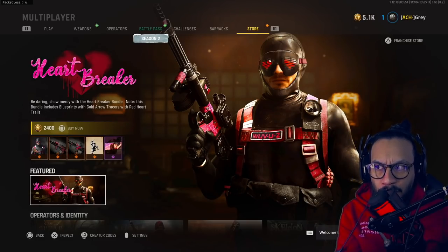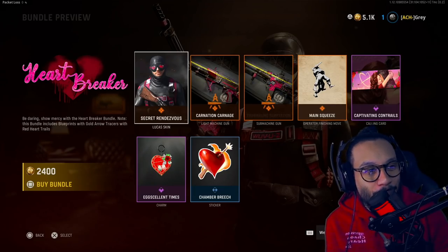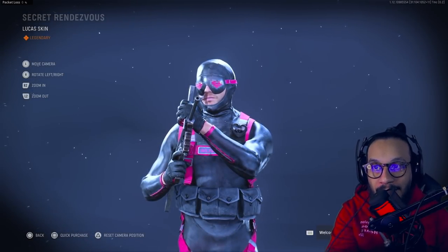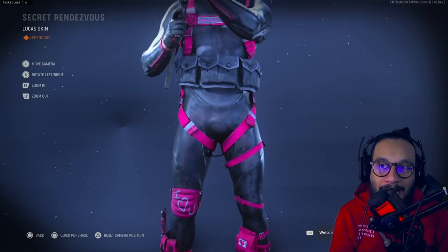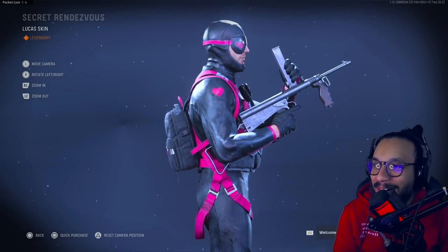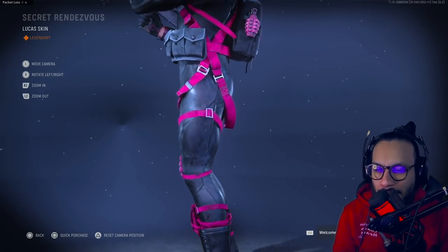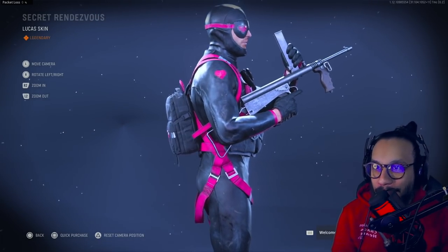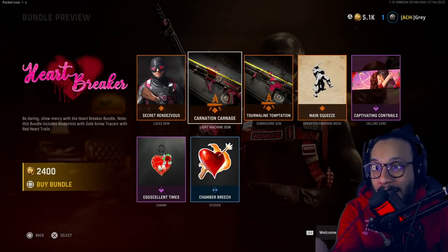I hope it works — we're about to find out. First up you get a pretty cool outfit for Lucas. He has another scuba outfit and I was actually going to buy it a couple days ago, so I'm glad I didn't because this looks similar to it. Here's a full 360 look at this outfit — it looks like a scuba suit. The other one had flippers or something. Nice looking blue outfit there.